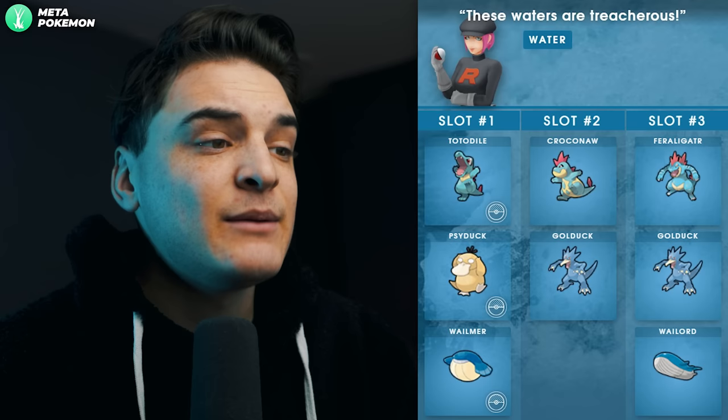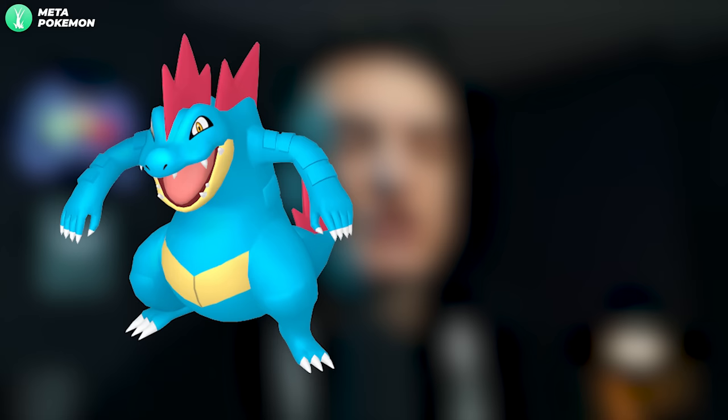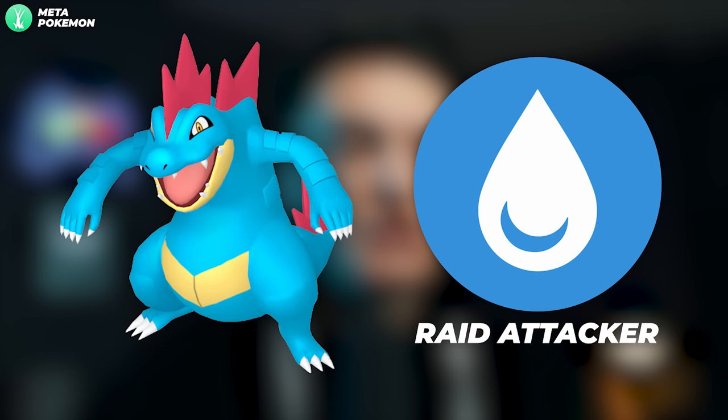The female Water grunt says 'These waters are treacherous.' This can get you a Shadow Totodile, Shadow Psyduck, or Shadow Wailmer. The only one to look at here is Shadow Totodile, which evolves into Shadow Feraligatr — not a bad Water-type raid attacker that can do a lot of damage, but you're going to need Hydro Cannon on it.